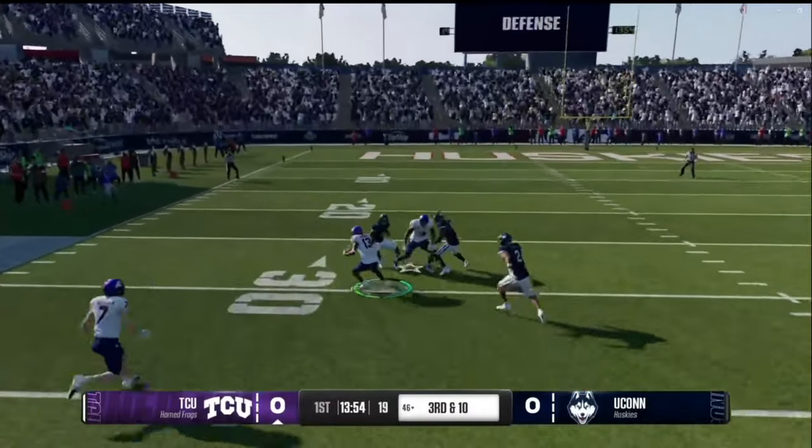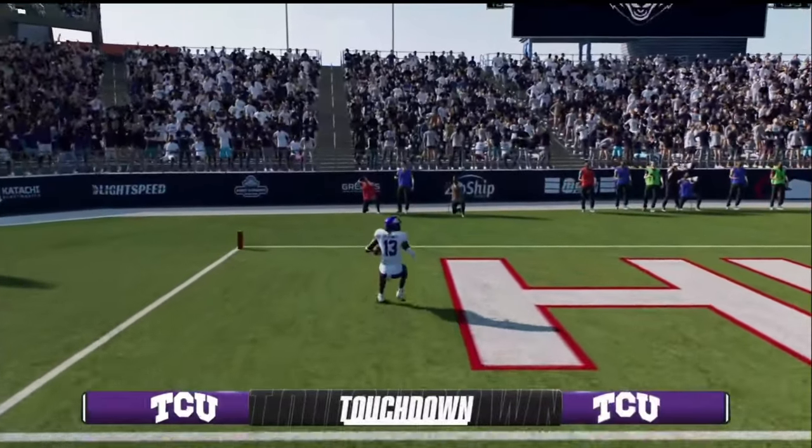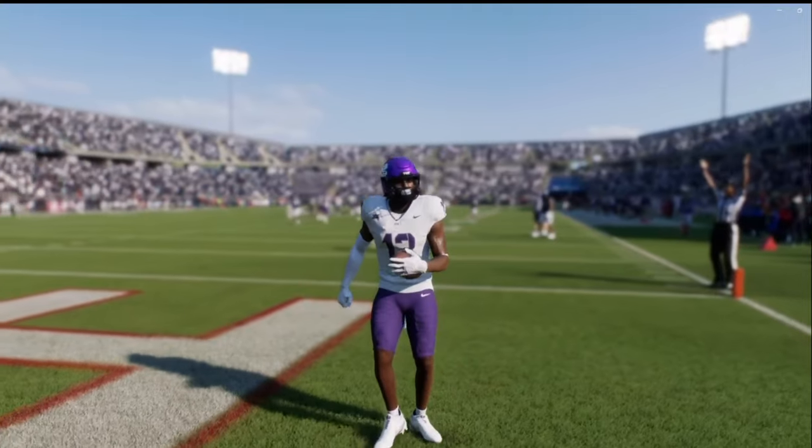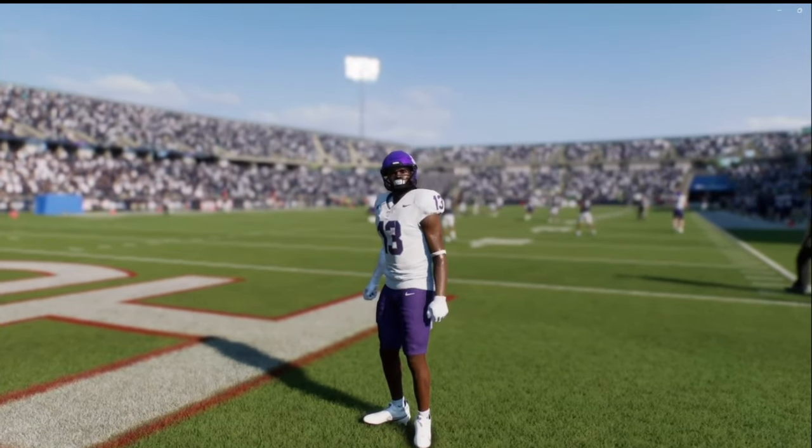After that we got Mic Drop — pretty simple, pretty obvious. Hold right bumper and drop the right stick down. He's dropping the football like a mic. Pretty self-explanatory.